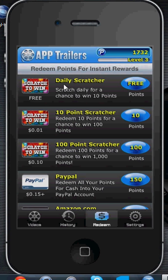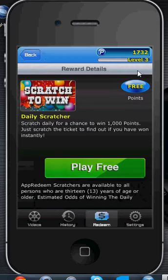What you're going to do is hit daily scratcher — it's going to be free. You don't have to spend any points on this. Basically, it's the daily scratcher and you're only supposed to be able to do this once a day. They haven't had time to fix this glitch, so you can do this as many times as you want.